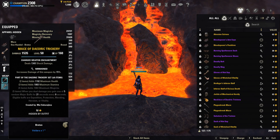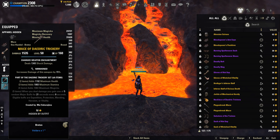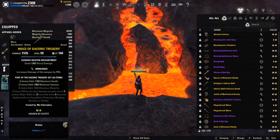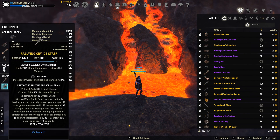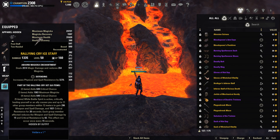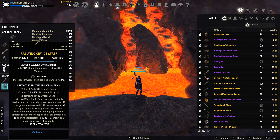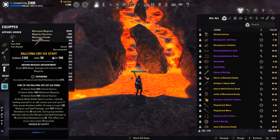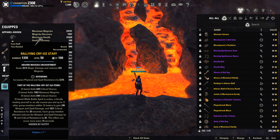Our front bar is going to be Dual Wield Maces of Deja Trickery. Our main hand is Nirnhoned and our off hand is Sharpened. Our main hand is going to have a Shock Damage Enchant and our off hand is going to have a Poison Enchant. Then our back bar is going to be a Rallying Cry Ice Staff in the Defending trait. The reason why we're using the Ice Staff is because that resistance is absolutely massive — it is the best way to get your tankiness up as much as possible.